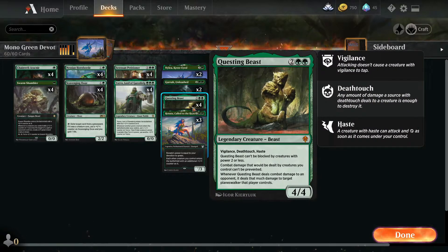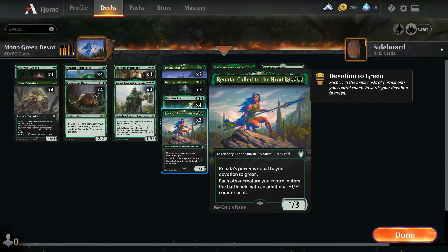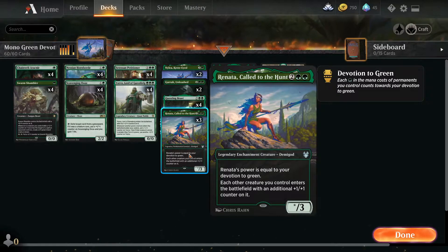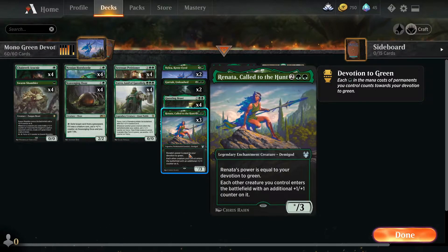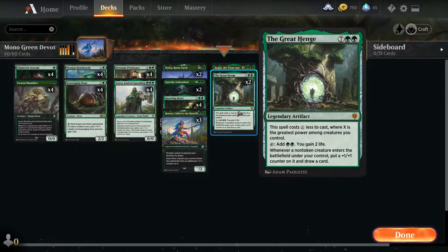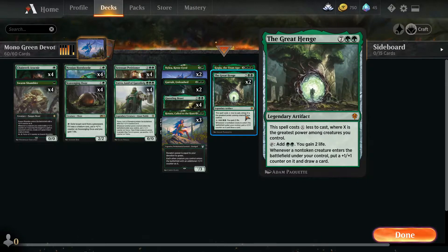Questing Beast, because obviously that's pretty much a mono-green stable at this point — it's such a good value card. Vigilance, deathtouch, haste. Combat damage can't be prevented, and it destroys Planeswalkers. Renata Call to the Hunt is also pretty good — power is equal to devotion to green, and once she's on the battlefield, each other creature enters with a +1/+1 counter. Which also works well when you have the Great Henge and Renata — you're effectively playing creatures and gaining +2 counters on those creatures.